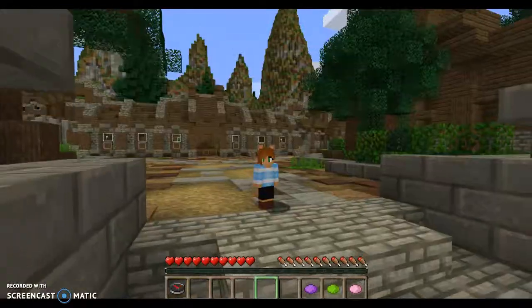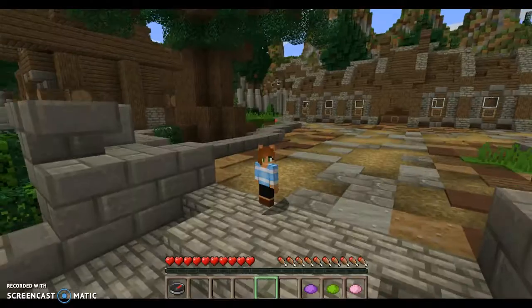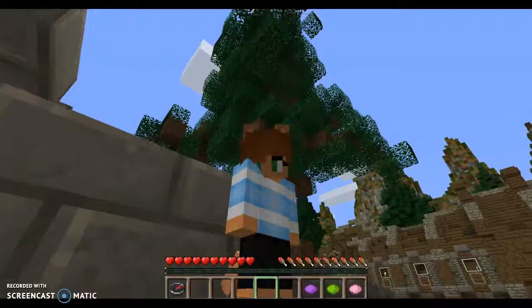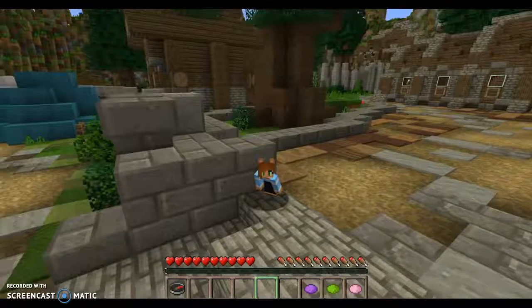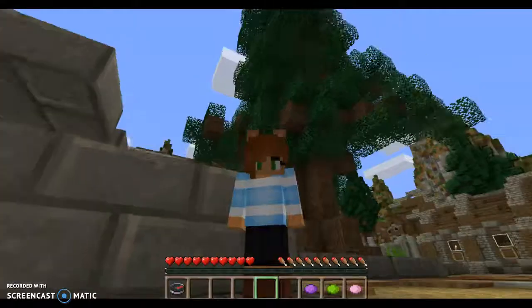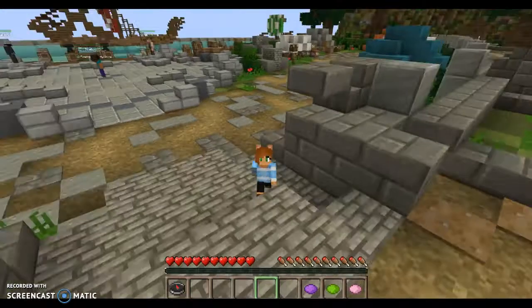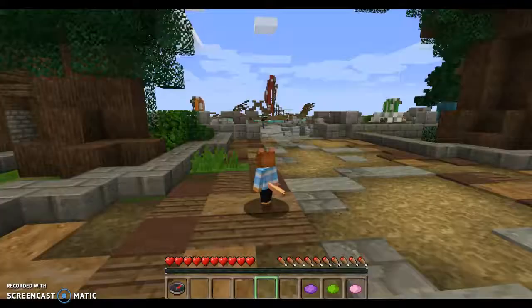If you're wondering what I'm using to look so small and adorable, I'm using the More Players mod. It's good and amazing — I have ears without having to put them on my skin, and I have a tail that moves when I move. Look at this — it bobbles and moves!